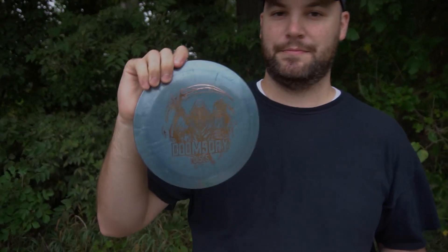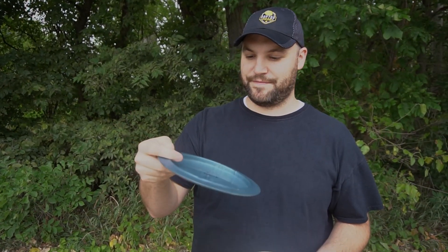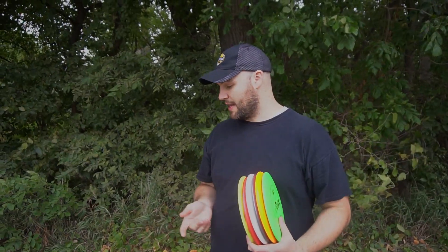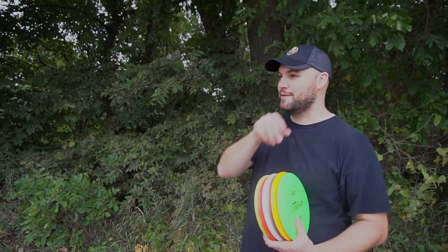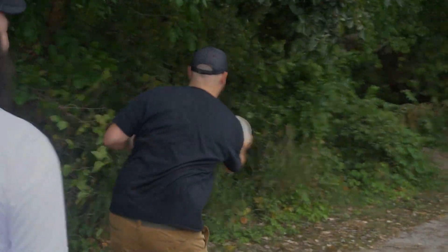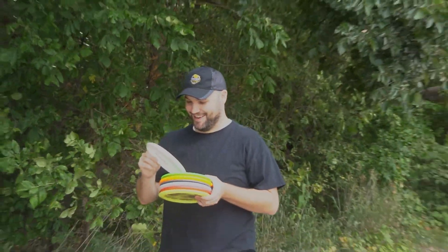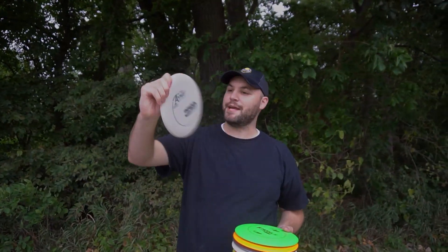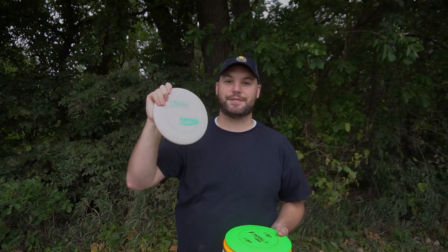And then an M Model OS which is 139, and then a disc from Doomsday Discs — it's a Famine. I don't know what it does but it feels good. You guys can decide if I'm getting a Casey Pro Aviar lightweight, because that ruins my round — that thing is light. I'm set to go, putting with a Casey Pro Aviar, which is an awesome putter except it's a piece of paper.